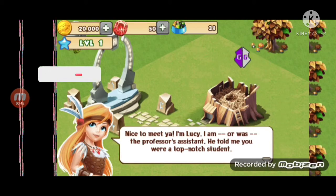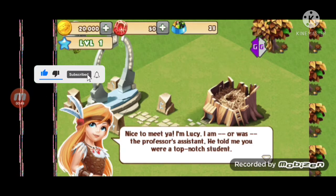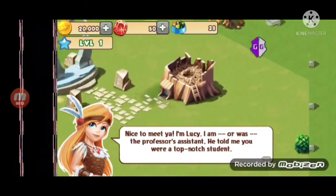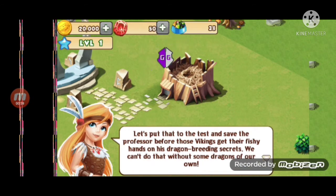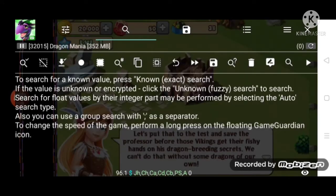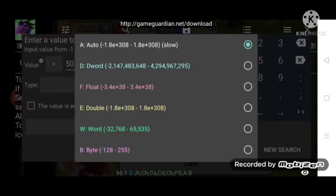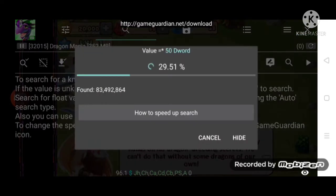I'm going to show you how to set up Game Guardian, and how to hack the game. I'm going to hack the diamond. I click on the game, then I select the game, then I select the option, then I click the tick mark. Then I search.